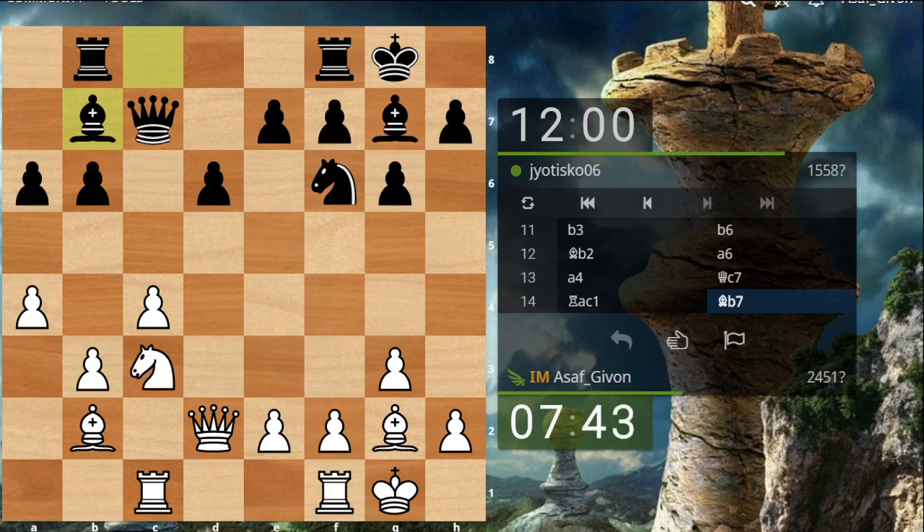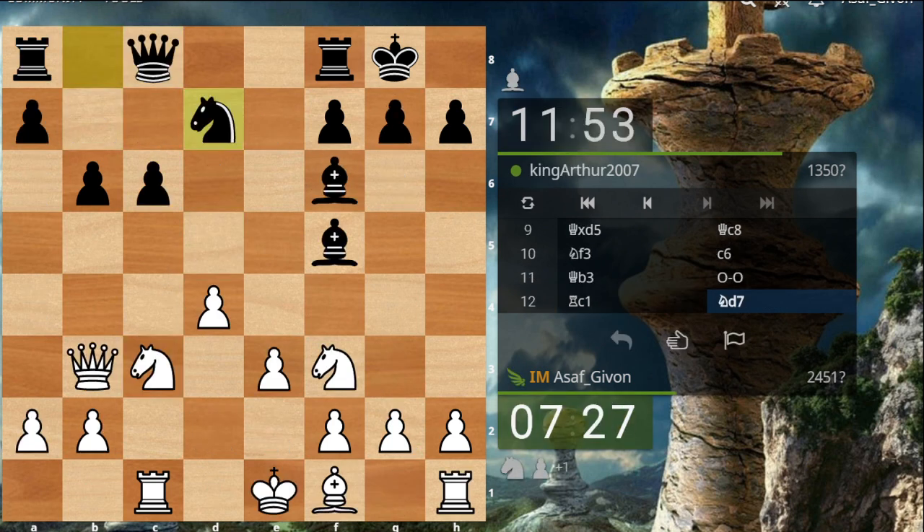Bishop e7. The obvious move now would be knight d5. Once again, not very clear exactly what I'm getting by that. I will probably be the first to seize the c-file — is this going to grant me the victory? Not clear at all. I don't have anything else good to try, so I'll play it.